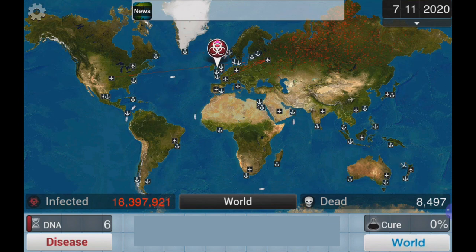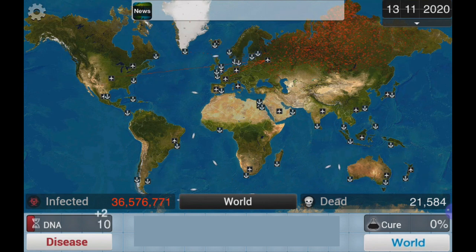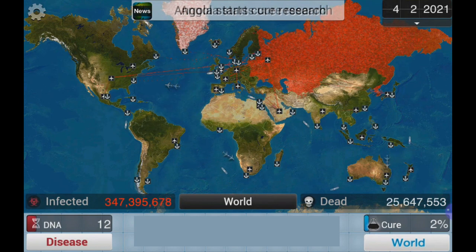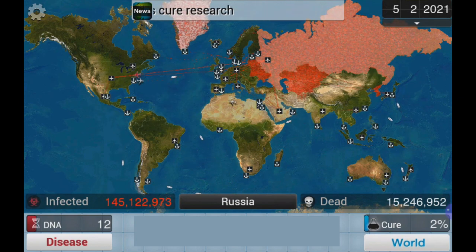Plague Inc. shows the spread of infection by showing red spots on the world map. You can see your infections growing with how much more red you see on the map. Usually it starts out with a few dots, but if your disease is infectious enough, those dots will become much larger, much quicker. Plague Inc. has been downloaded over 85 million times — I would say that's pretty popular. Overall, the gameplay is fairly fun, and the more things you unlock, the more interesting the game gets.